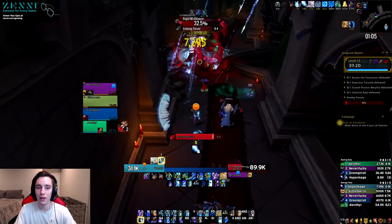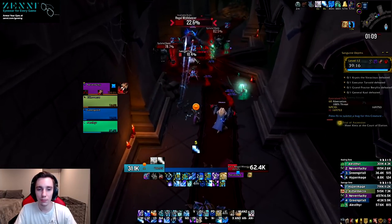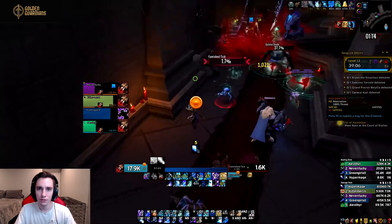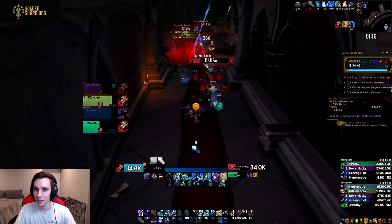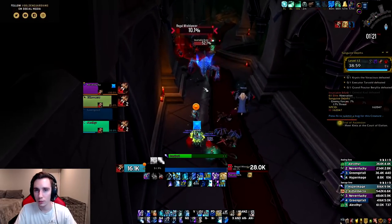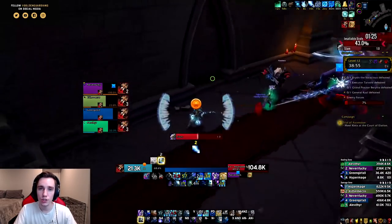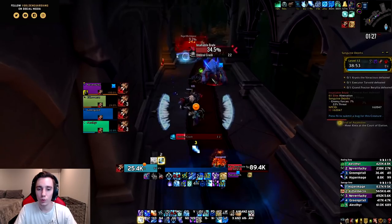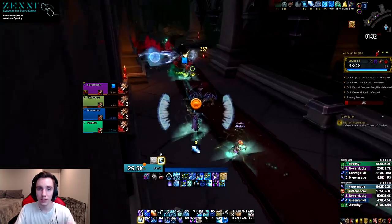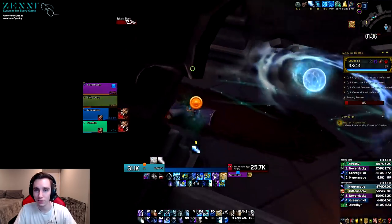Another change was made to Mirror Images — it is no longer a talent, it's now a baseline ability. But instead of being a damaging cooldown, it's more of a defensive cooldown that does a little damage. When you summon the Mirror Images you get a 20% damage reduction, and if you take direct damage one of your Mirror Images will disappear. So it's an offensive and defensive ability, but I think it'll mostly be useful for the defensive aspect.